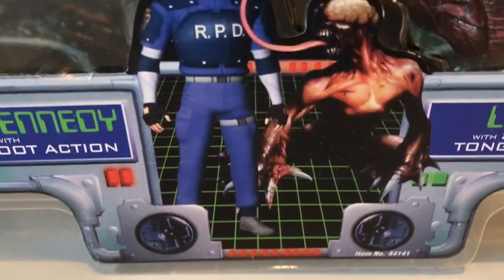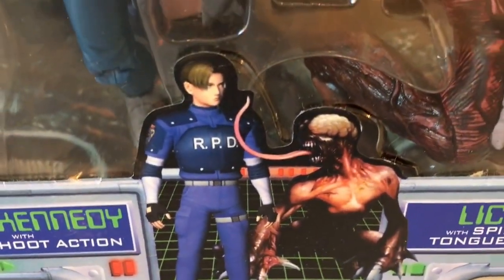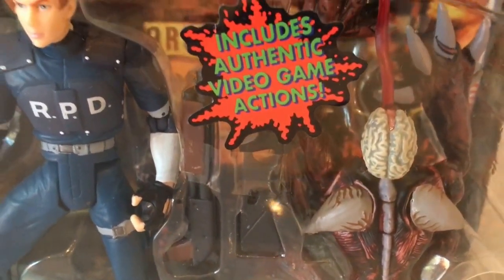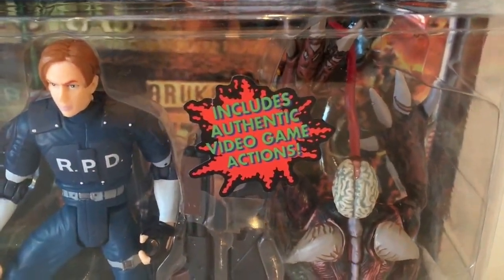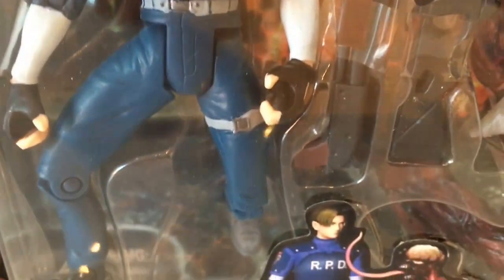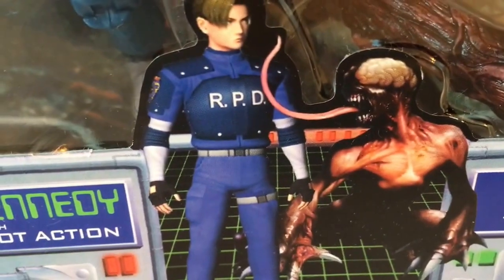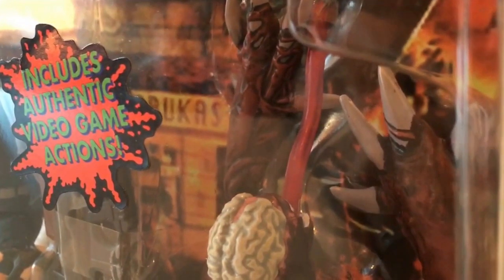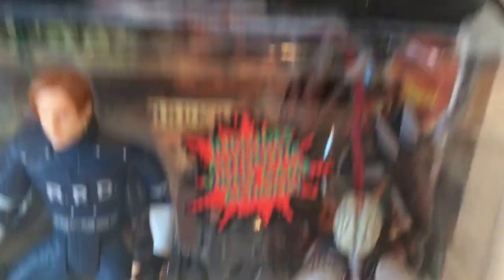We're going to zoom up to show them in a bit of detail. Looks really cool figure. I like the uniform of Leon — looks very much like the game. There's a little picture from the game. Let's get a little side shot. And the tongue — I think the tongue comes in and out, I'm not too sure of that. There's the first one.